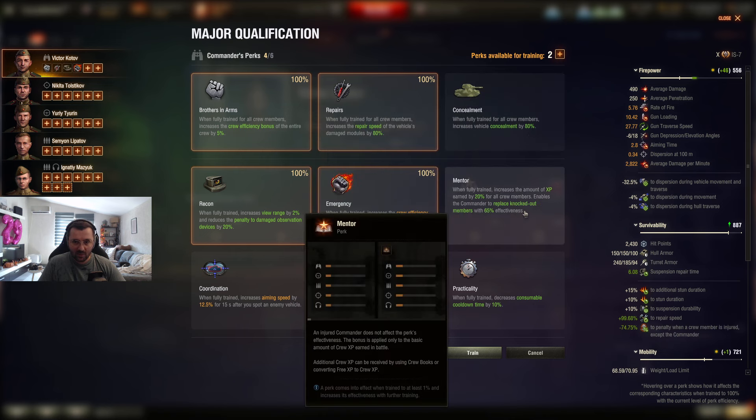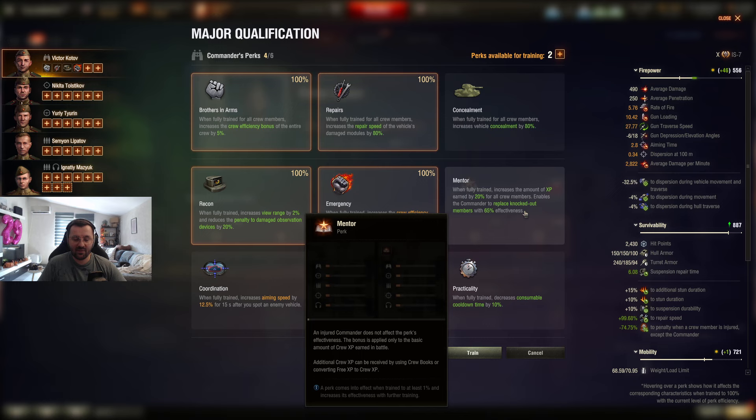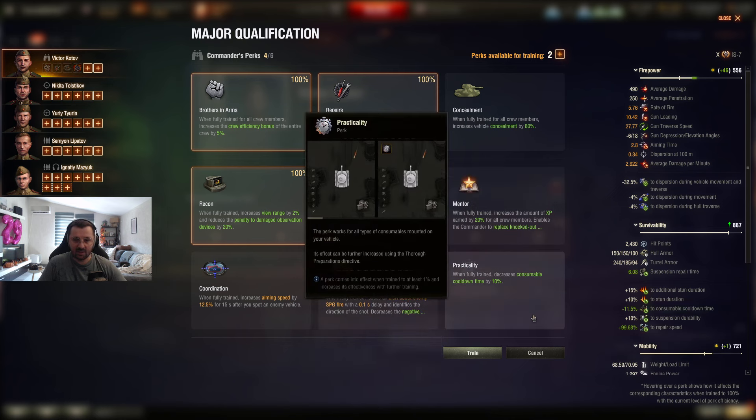We don't care about Camo. Mentor — I don't care about it. Maybe if you want to train your crew from scratch you can put Mentor, but I prefer having my crew working as good as they can. Practicality decreases consumable cooldown by 10% — I don't care about this one either. It's only 10% and they changed the consumables. You repair everything with small kits anyway, so not useful.